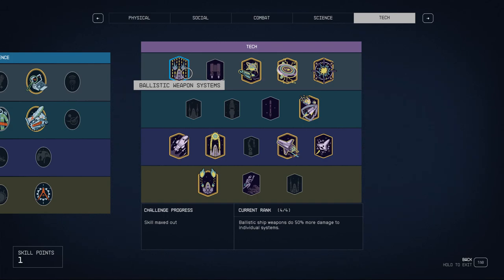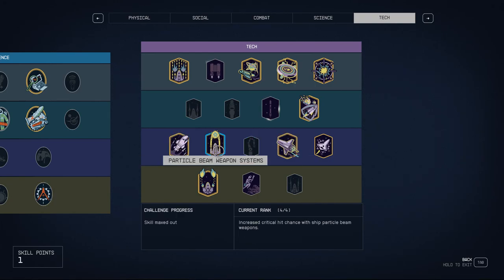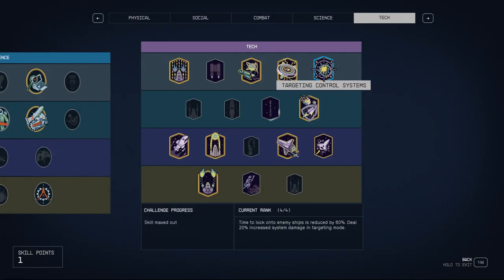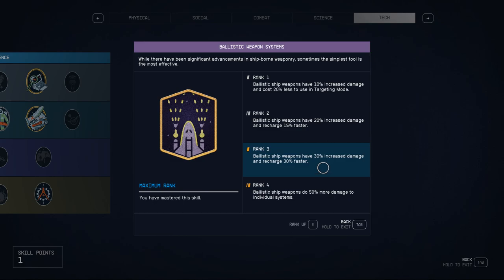I picked Ballistic Weapon Systems. Early on I used particle beam weapons because they have the best range in the game besides missiles — missiles requiring lock-ons that only work when enemies are closer. I liked using particle beams to snipe at ships from far away, and then when they get close, I'd use Targeting Control and hit them with ballistic weapons. When maxed out, it does 50% more damage to individual systems and recharges 30% faster, which is great.